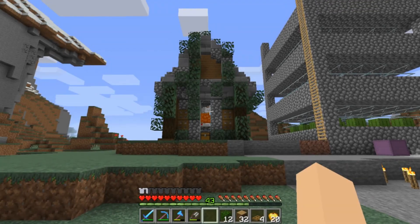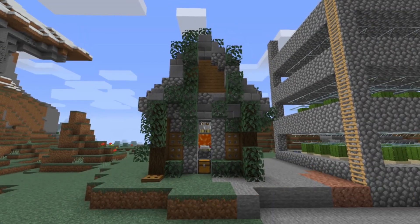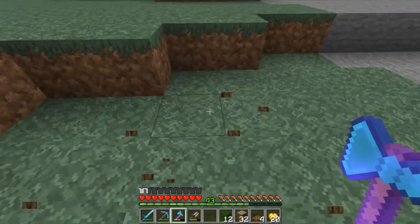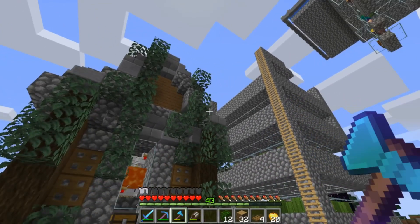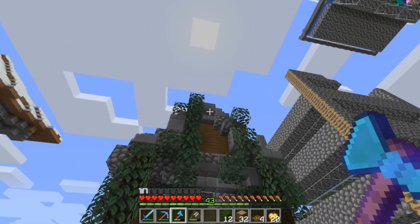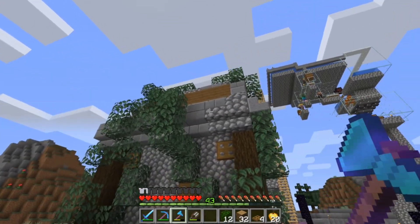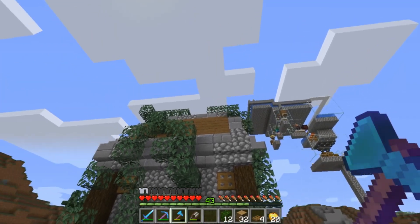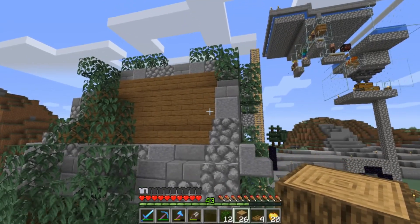Alright guys, this is our chicken farm finished. I'll go ahead and pillar up here so you guys can get a better look at it. I may have overrun the build with leaves — I may have a problem. Here up close: for the roof I wanted it to be a steep incline, and all I did was alternate between cobblestone brick and smooth andesite stairs, then did an outline around the edges and at the top, and filled the rest in with spruce stairs and blocks.